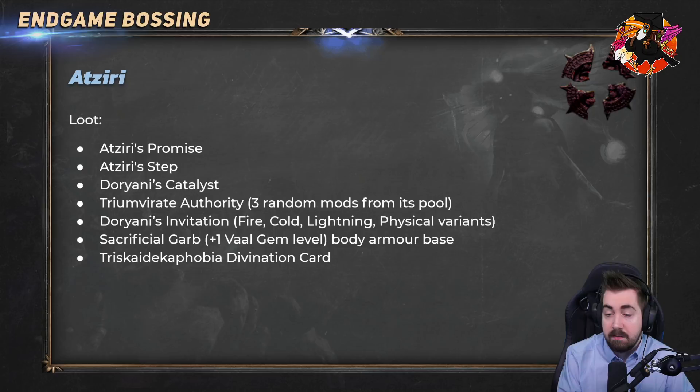Sacrificial Garb also got buffed — it has plus one Vaal gem levels. From Uber Atziri you can drop a unique Sacrificial Garb as well.